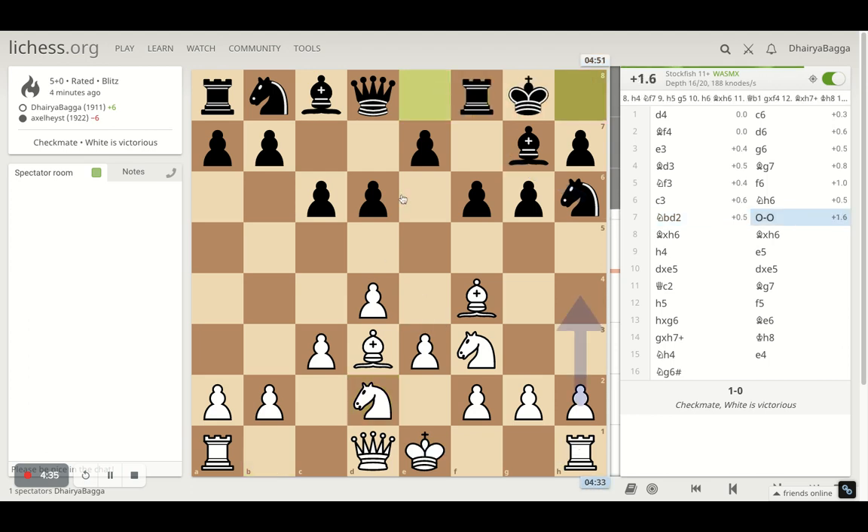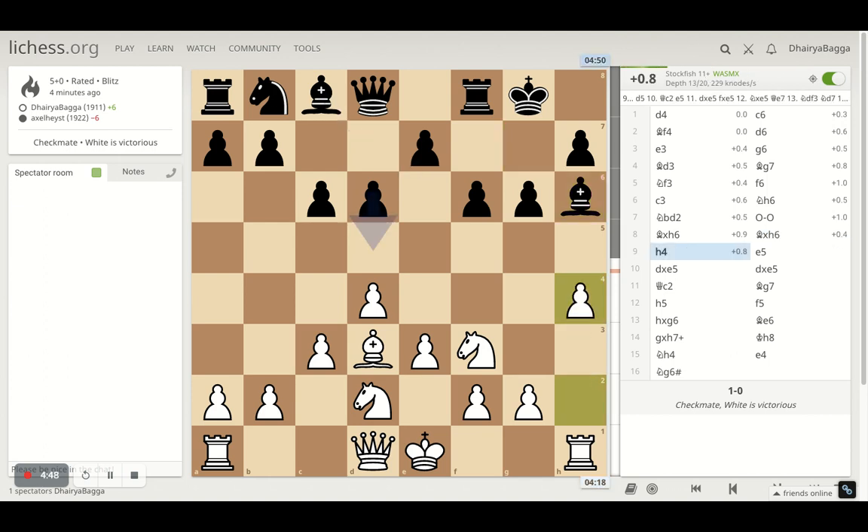As soon as the opponent castles on that side, that's weakening again because it's an open diagonal already. To take advantage of it, I took on the knight first, which he takes back, and I am now 1.3 ahead in the game — which keeps changing in my favor. Then I push my pawn forward: H4, going for the attack.